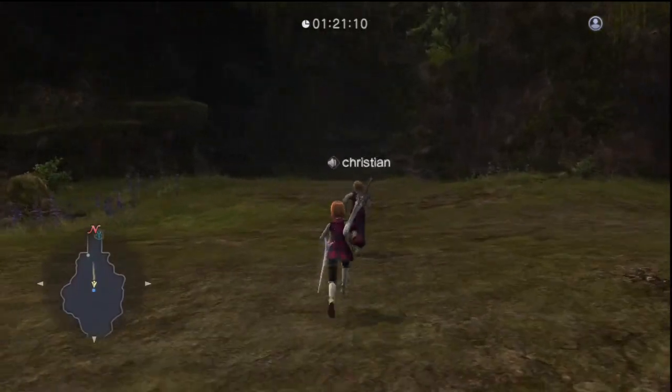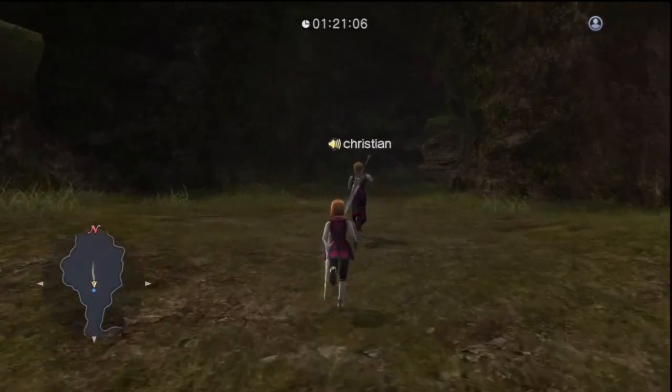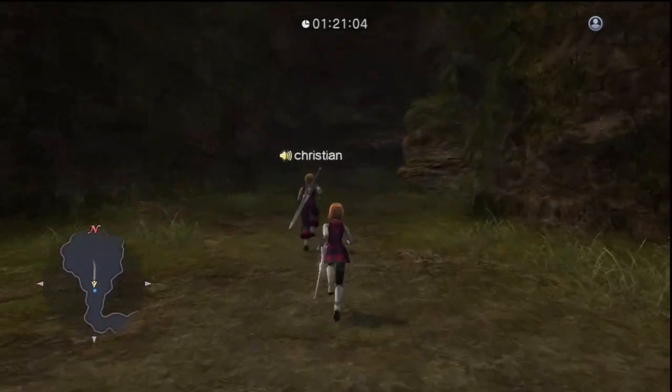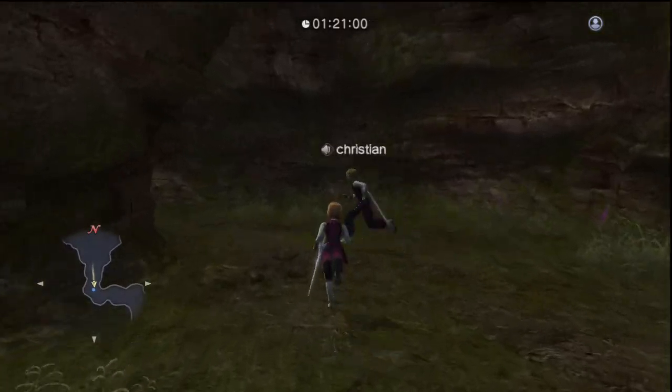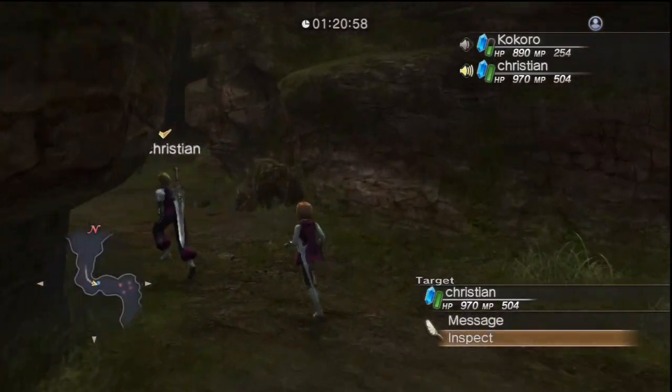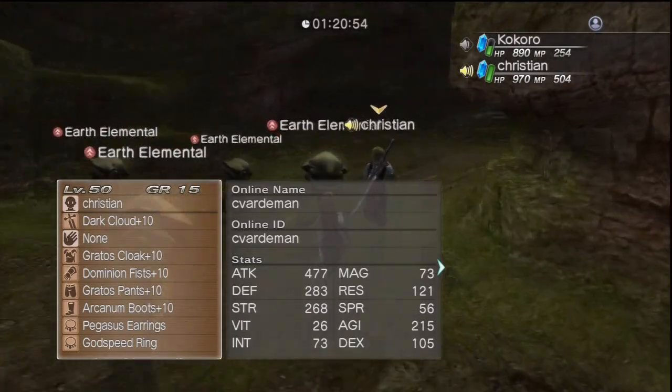You could explain to everybody what you're using so they're not confused. Right now I'm using a Big Dark Cloud plus 10, Stratus Top, Diminus Fist, Stratus Manton, Uncana Boots. My Strength's 268, my Agility's 215, and this is Pegasus Uranus and the Godspeed Ring.